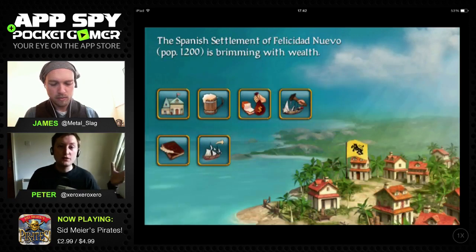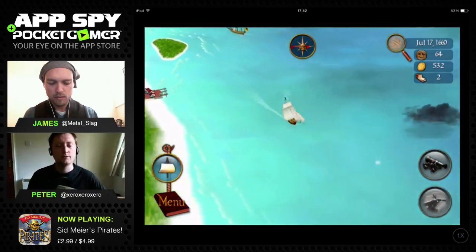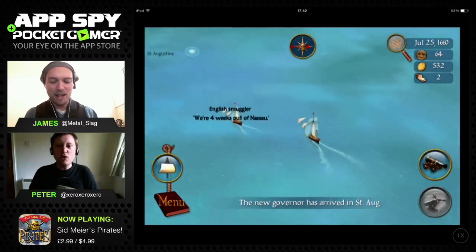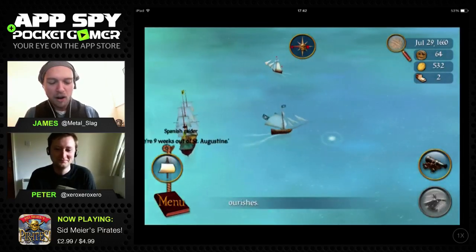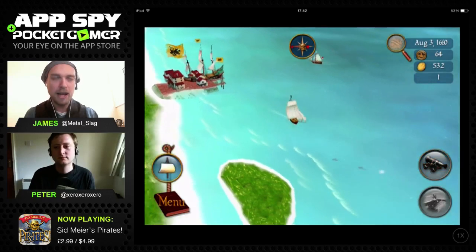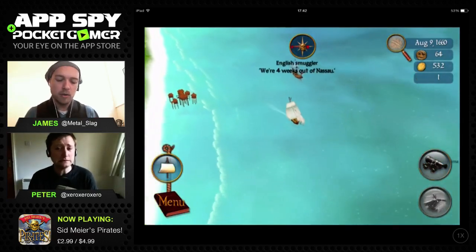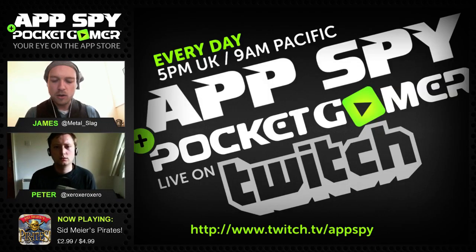Assassin's Creed Black Flag was a bit like an open world piratey game, with a vagabond lead character. Rockstar did Red Dead so well, capturing that era brilliantly. I'll leave Sid Meier's Pirates here - it's a little bit more strategic and thoughtful but it's a full-on pirate sim. If you fancy a bash, it's 2.99 or 4.99 on iPad, still available, so you can fill your piratey boots.